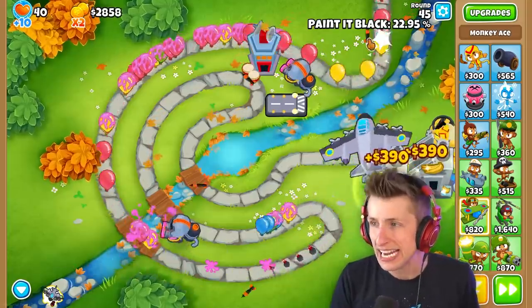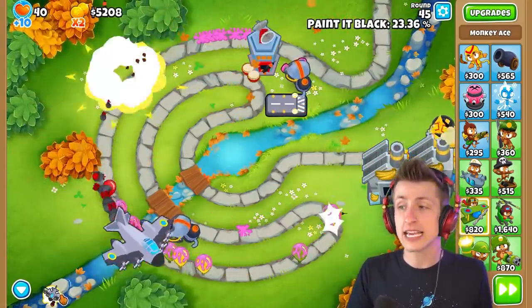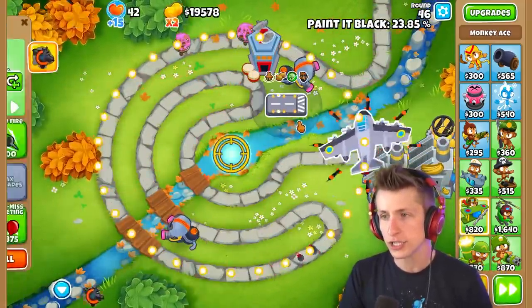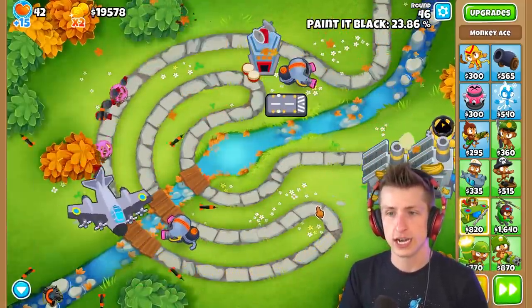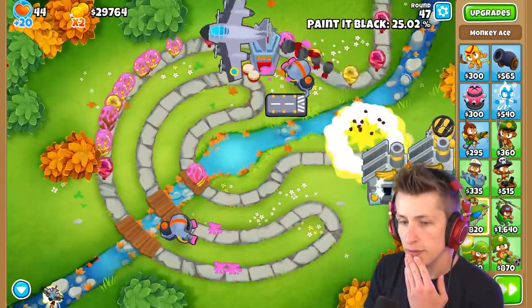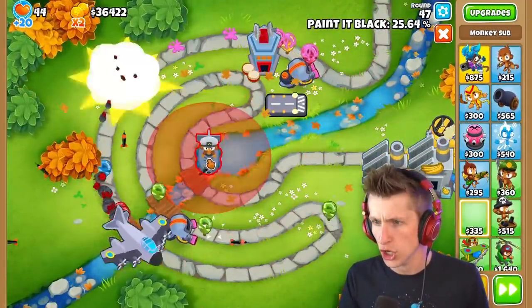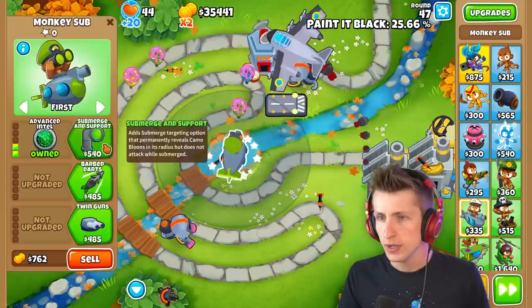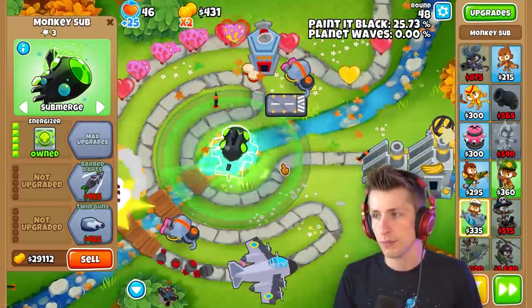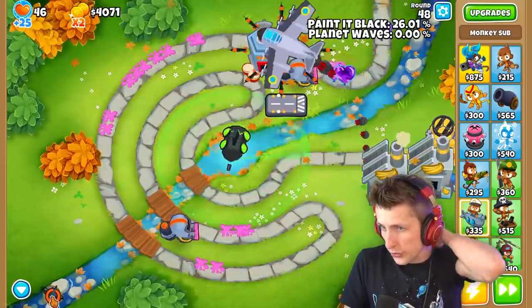We're 22% of the way there. Once we get 100k pops we'll move on, and the Sar Bomba is just such a stronger tower - look at it smacking these ceramic balloons down. I want reduced ability cooldowns, so I'm getting a Submarine Energizer. Just need about 2,000 more dollars and then we'll have our Energizer set up. Hopefully balloons never need to get that far.